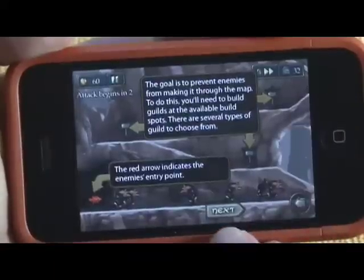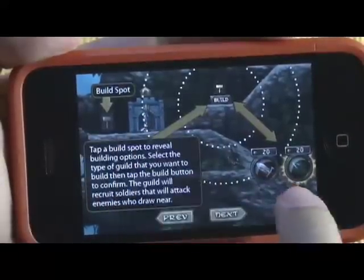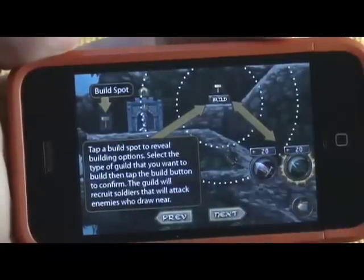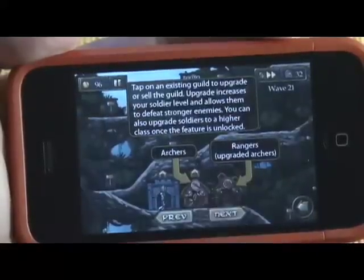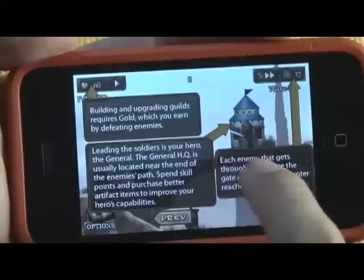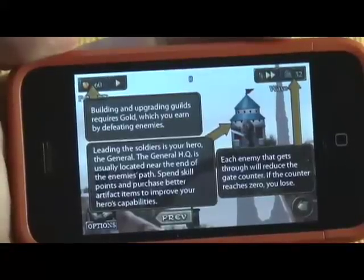Each level you start with a different amount of lives. You can see your attack radius here. These are the build spots — you can choose to build a tower defense that is long range or hand-to-hand, bow and sword. At the very top, next to your gate, is the hero, which you can upgrade. He'll be your last line of defense against whatever enemies make it through.